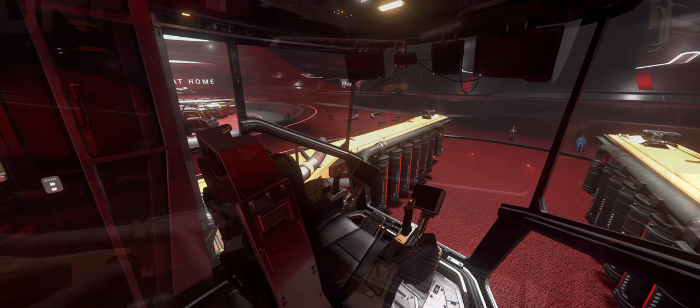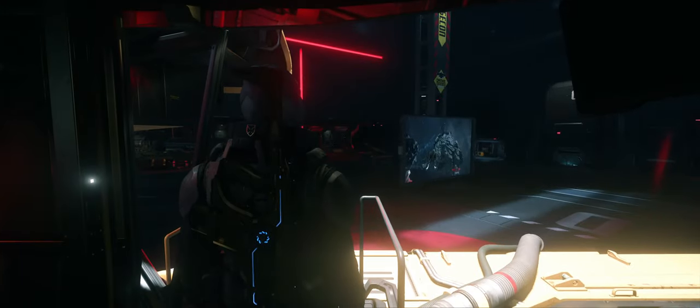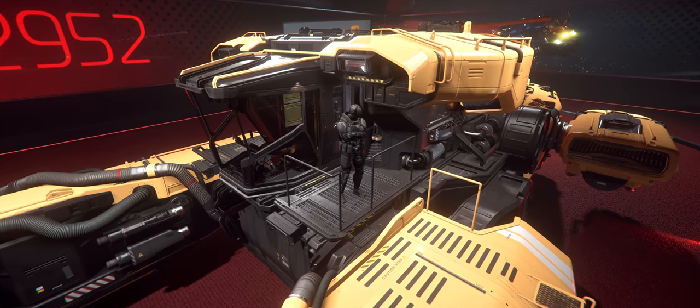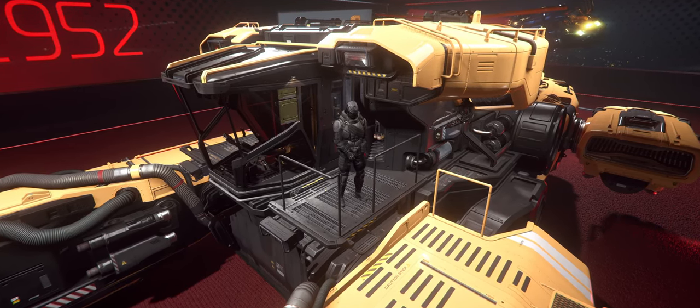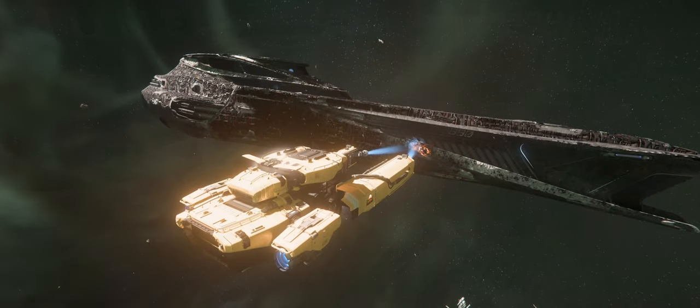The flight deck has a very Argo-like feel with great visibility and minimal obstructions. I especially love how you can open a sliding door to the left of the pilot seat and walk directly out onto a gangway that connects to a ladder. Having two methods for entering a ship is becoming an absolute necessity, and direct access to the flight deck is a great way to cut down on would-be marauders trying to sneak aboard.